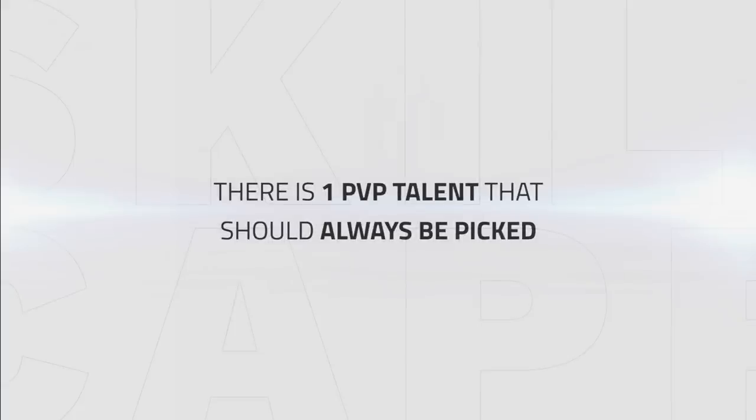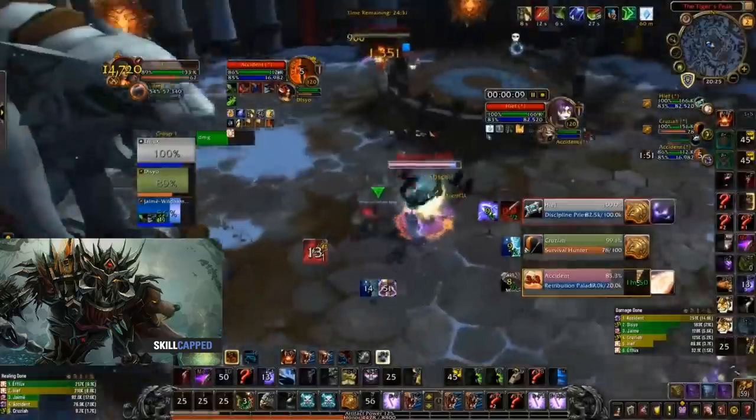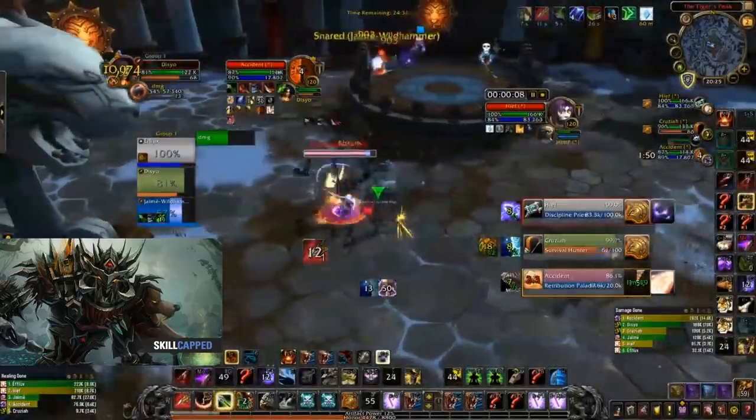For your PvP talents there's one talent that should always be picked, which is Roar of Sacrifice. Roar of Sacrifice gives your team another defensive cooldown to protect their target from critical strikes — a small cooldown like this can be used during burst windows to prevent the use of other big cooldowns. Tracker's Net is good against most teams and should be picked most of the time except when facing a double caster comp. Tracker's Net can be used to root healers or DPS away from the team, or to root targets and follow up with a trap.